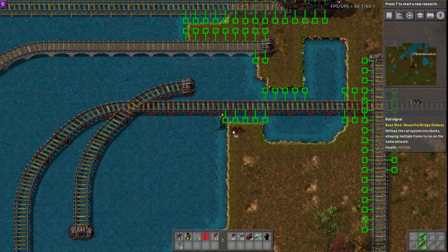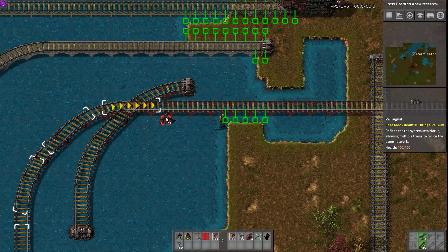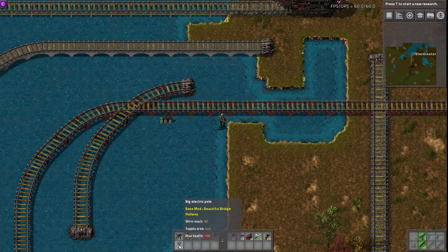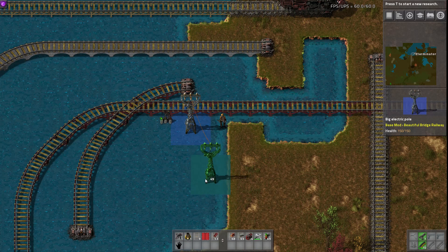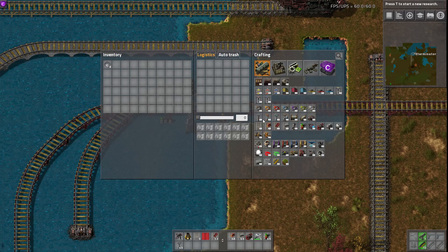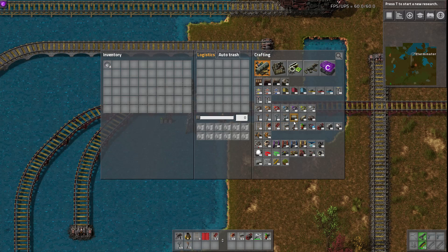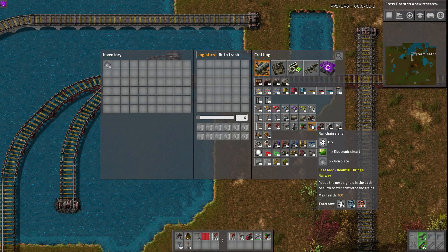Two other notes: normal signals are now able to be placed on water with this mod, so you can actually signal along your bridge track. And same with big power poles — they can now be placed on water, so you can run power along it.